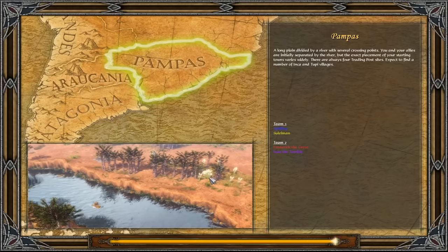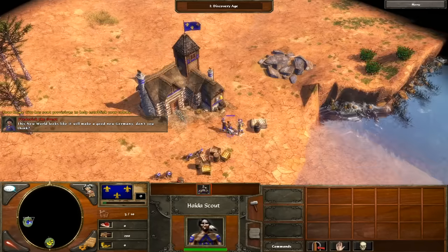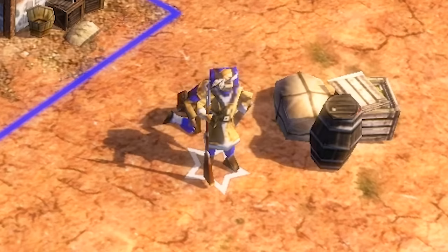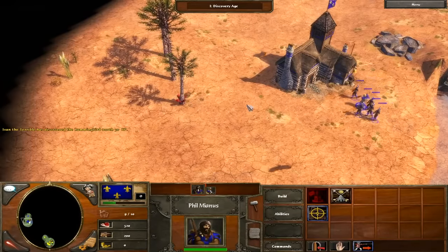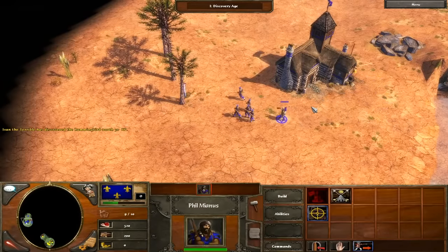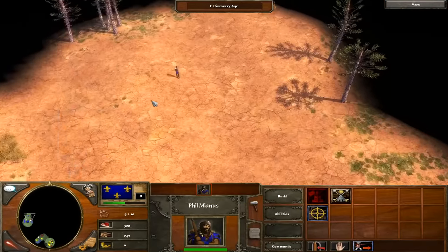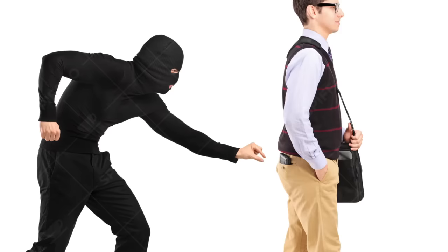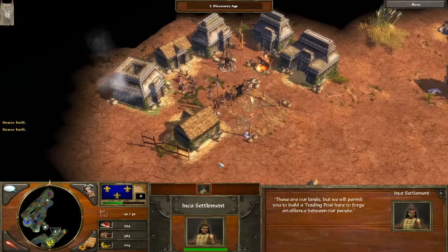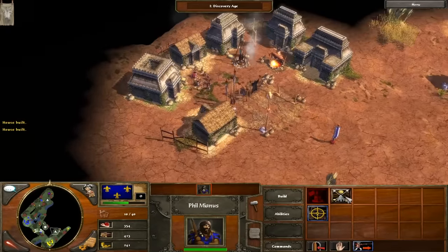Right, so here we have it, ladies and gentlemen — we're in our brand new game. We've landed in our new world. We've got our scouts. We even have the legendary Phil Mianus here supporting us today. What should we get all of our lovely citizens to do? Probably cut down some trees. Meanwhile, Phil Mianus is going to try and discover some brand new native tribes for us to become friends with — and by friends, I mean we're going to literally run in there and steal most of their properties. Here we have it — it's the Incan settlement. This is exactly what we want. We want our explorer headed right over here to grab this Incan settlement.